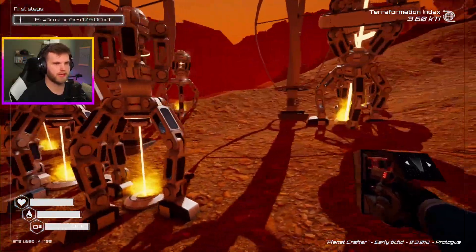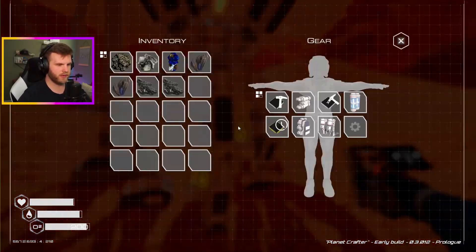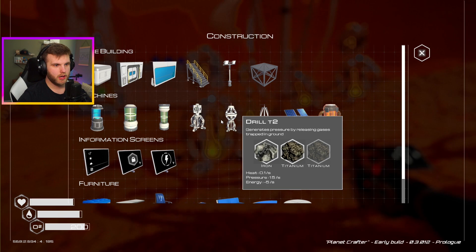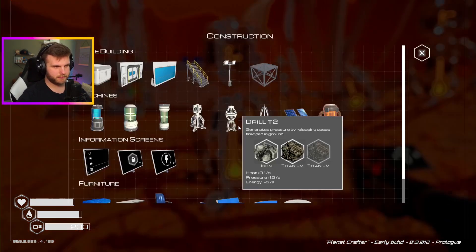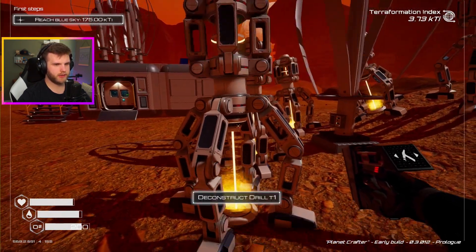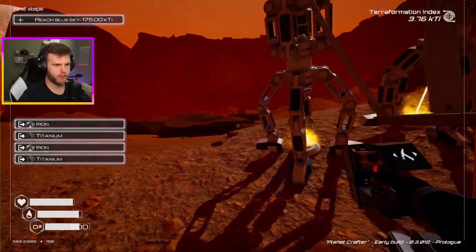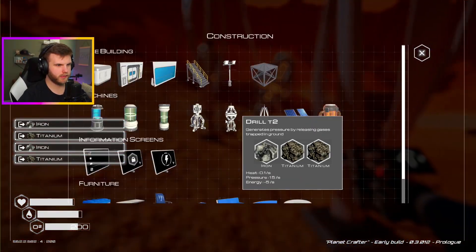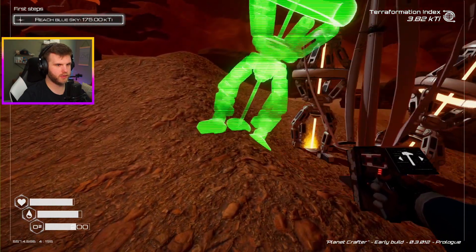I think what we need to do is actually get rid of all these guys and make more of these guys. In order to do that we need a D2 drill, which is iron and titanium. If I break these drills down I'll actually get titanium for them, so I'll be able to make more D2 drills. Let's plop another D2 drill out here.